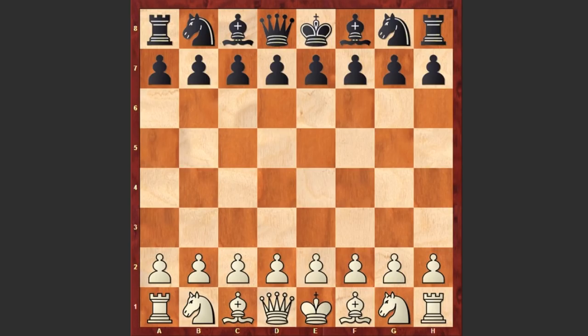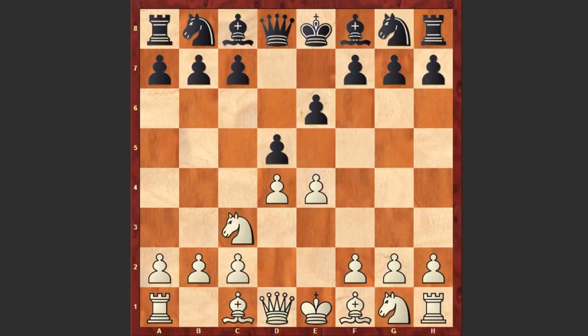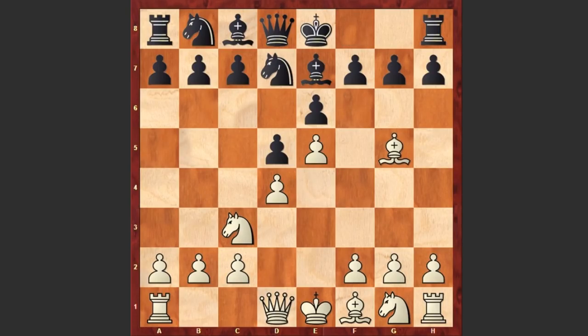This was a chess simul and Lasker started with e4, e6 by black — the French Defense — d4, d5, Nc3, Nf6, going for the classical variation, Bg5, Be7, e5, Nd7, and Bxe7.